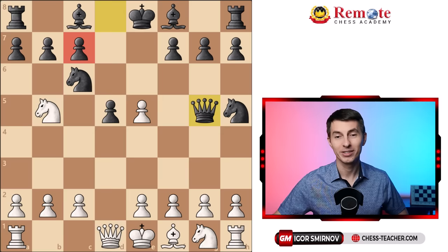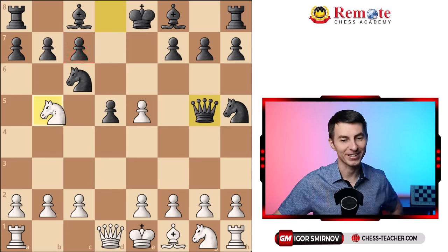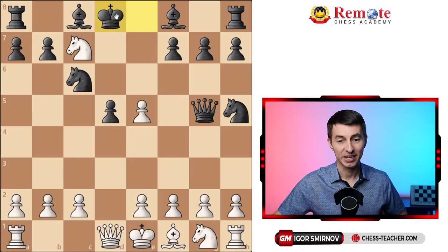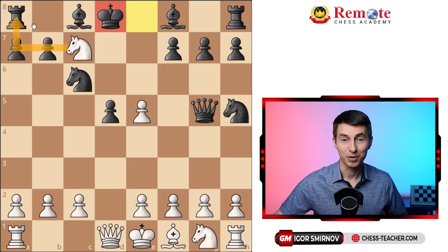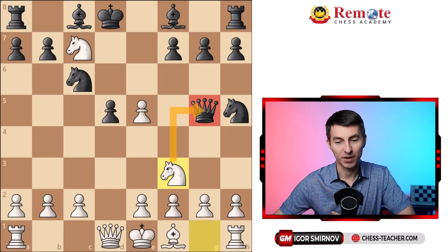But now the pawn on c7 is no longer defended, and you still push through with your main threat of knight takes c7, still delivering the fork to the king and the rook on a8. After the king moves — let's say to d8, which is already pretty bad — instead of taking the rook on a8, there is an even stronger move. You toss in the in-between move knight to f3, which attacks the queen on e5 as well as defends your own pawn on e5, so you don't let your opponent even grab that pawn.